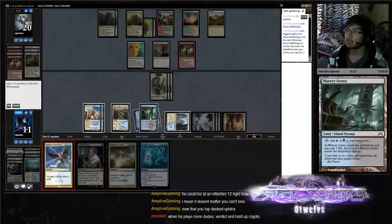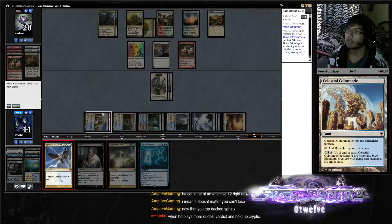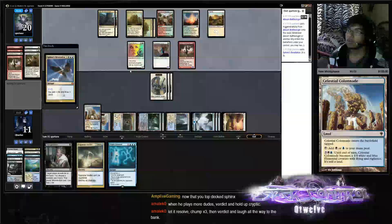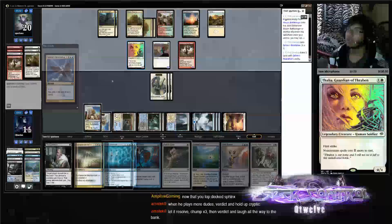That's his turn and you can see — now Sphinx's Rev would be a win condition here. Wait wait wait — I thought I had to pay one for the Thalia. Oh no.